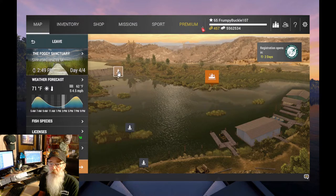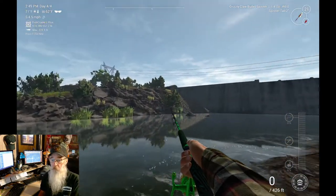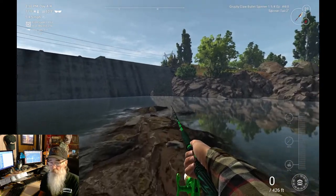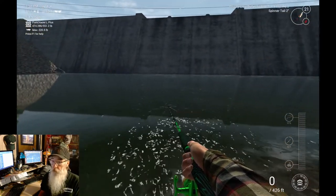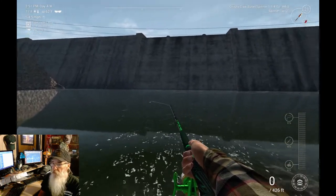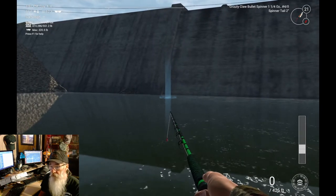Got everything all cleaned up here. We are going to spawn down to below the Crichton Dam and just run down there and grab these two last fish, get this mission completed - Buck can go back to farming and making some money. Let's walk down here to the end, it's a little rocky, a little slippy. We've got a bullet spinner on here, a two-inch spinner tail, so we're just going to throw around this dam until we nab these two guys. We're at the bottom of the peak so I may have to fast forward.